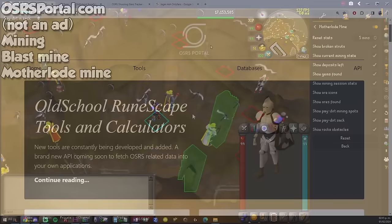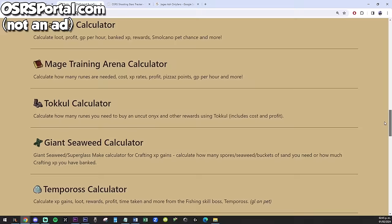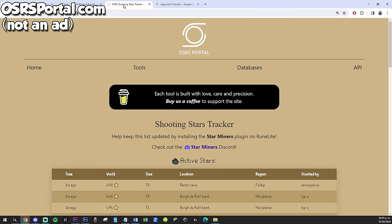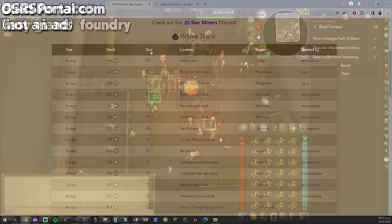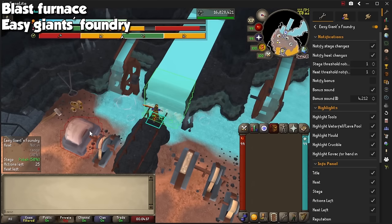Also, this is not a plugin or an ad, but if you visit OSRSportal.com, they have a ton of great tools, including a shooting star tracker. Filter by size or world, and go AFK with your friends with one of the most chill methods in the game. The Blast Furnace plugin is also pretty simple with visual aid on screen, and highlights where you need to get your bars from. Almost the same thing with Easy Giant's Foundry, which gives you specific information about how many actions until you can work with your sword, and how much heat or cooling you need for the next step.